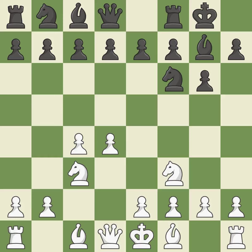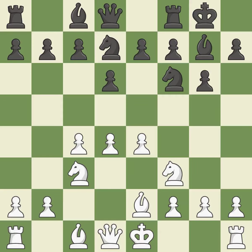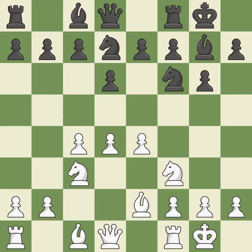Castling gets the king out of the center and activates the rook. The development of the light-squared bishop is permitted by e4's complete control of the center. The bishop is prepared to grow into a functional square. b2 develops the light-squared bishop and prepares to castle kingside. nbd7 develops the knight toward the center, supports the knight on f6, and controls the e5 square.